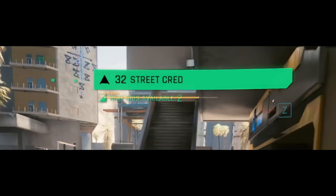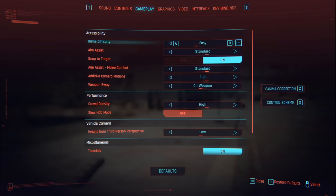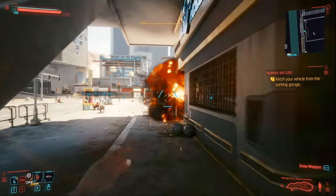A lot of people don't realize this but your difficulty setting actually affects the amount of experience you get when you kill an enemy. So if you turn the difficulty all the way up you'll actually get more experience for a kill than if you had it on easy. So make sure your difficulty is set to Very Hard.